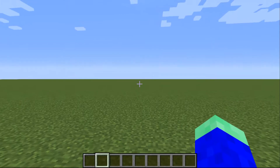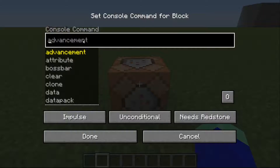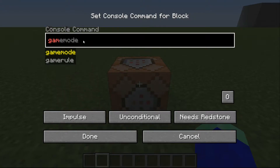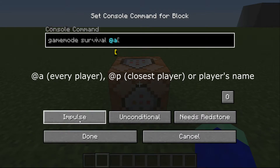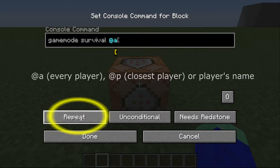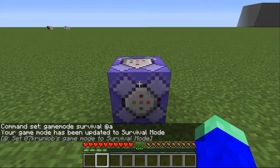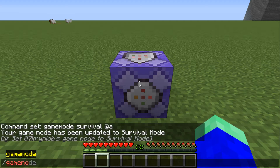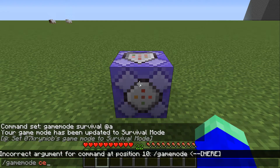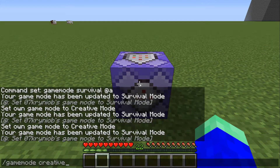First method for 1.9 and higher versions: in the command block, you type gamemode survival @a. Set it to Repeat, set it to Always Active, and now you press Done — and you always have gamemode survival. If you type gamemode creative, you automatically go back to gamemode survival.